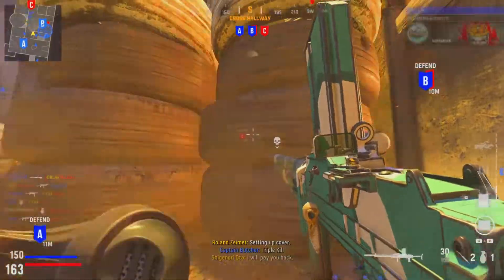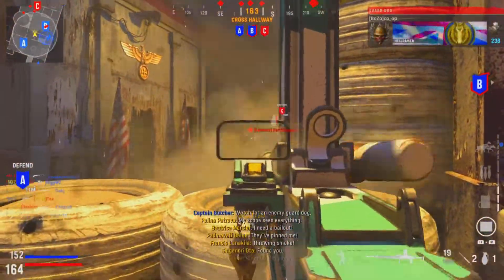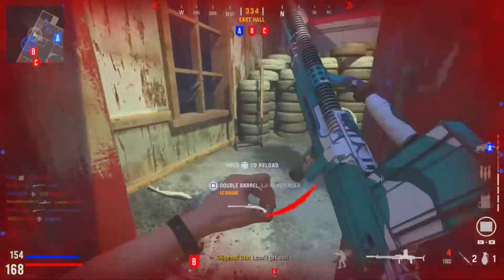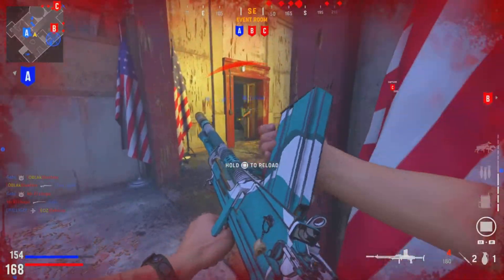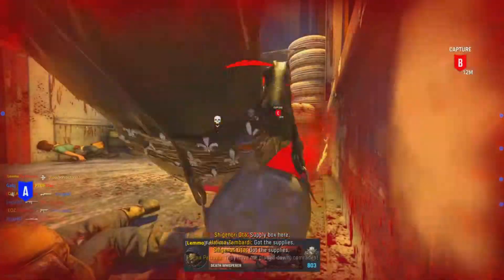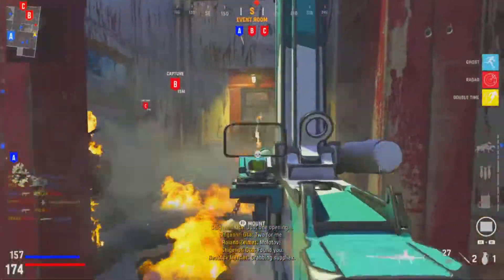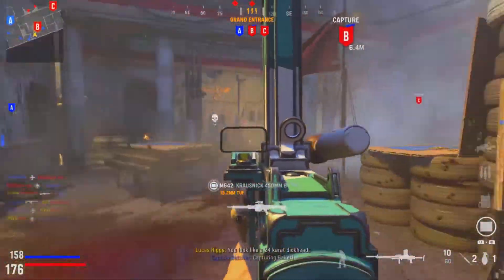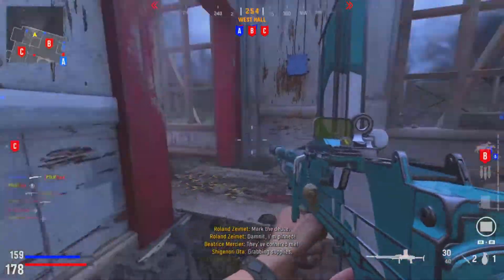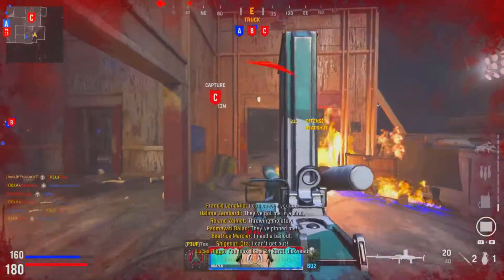If you're being spawn trapped, use the outskirts of the map to flank the enemy — you're not going to have many people around the edges. If you can push into their spawn and flip it around, that's ideal. In the gameplay here, I'm making a play for the C flag because we're down by 25 points. I'm sneaking around the edge of the map with my teammate, pushing into their spawn. As you'll see, my team starts spawning on this side of the map and the enemy gets flipped around.